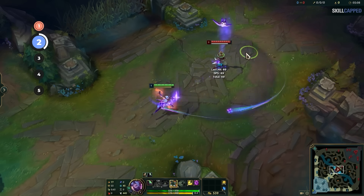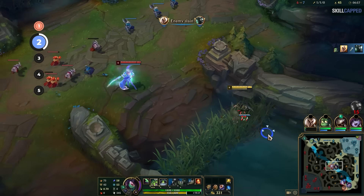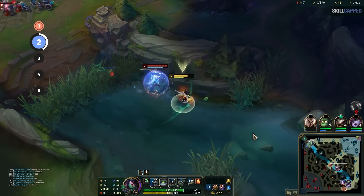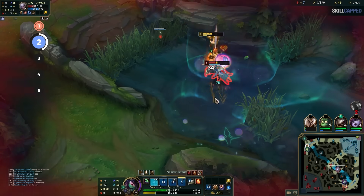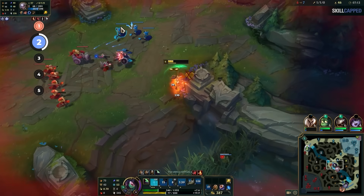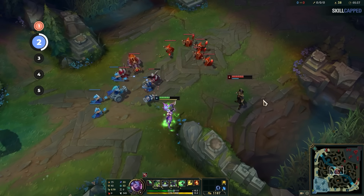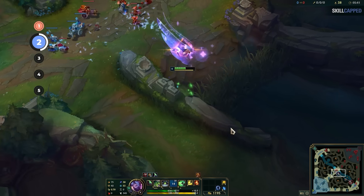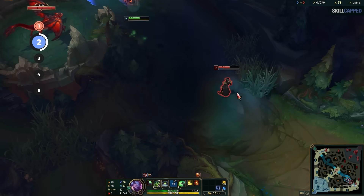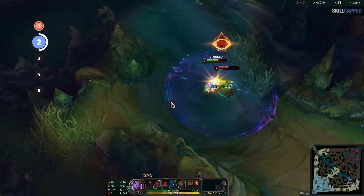Another vital tip is that you can get two procs of your passive with both parts of your E. This is way more relevant during the early game where you have much more limited damage, so try to make an effort not to double-tap your E in close fights. Instead use E, auto, E2, and auto again to maximize your DPS. Finally, as a quick reminder, Akali's E2 has no max range. This means you can even follow champions who use their global ultimates to get around the map — there's definitely added value to picking Akali when there's a global on the enemy team such as Shen or Twisted Fate.